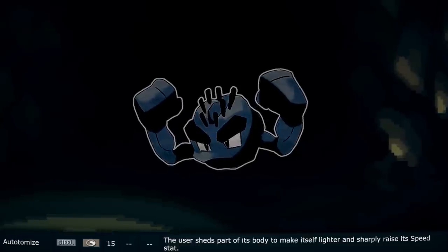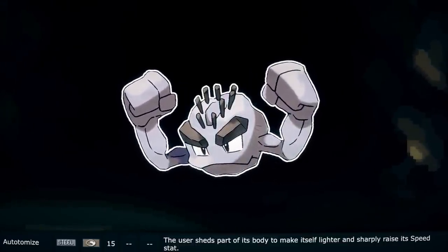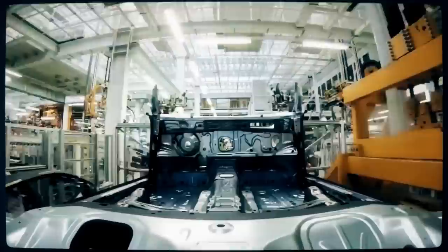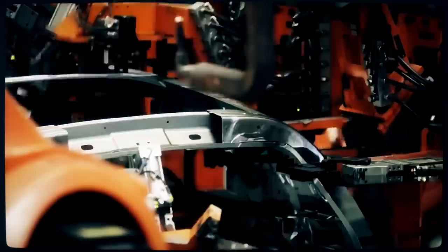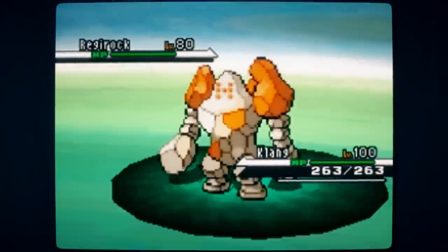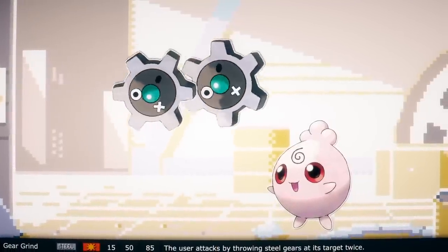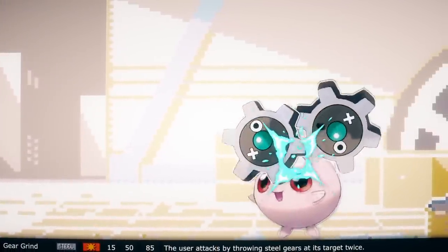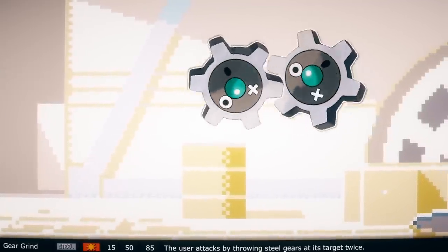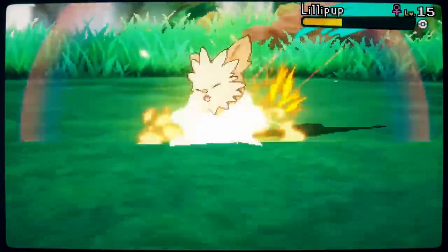Automize is a pretty weird move. The dex states the user sheds part of its body to make itself lighter and sharply raise its speed stat. The user makes itself more efficient to increase speed, much like automation in car manufacturing plants — you reduce size and weight and suddenly all the machines can move quicker. Gear Grind is the signature move of the Klink line. What better move for a bunch of gears than to throw their gears at stuff and repeatedly pinch opponents between them, essentially grinding the gears. Gears are normally made of metal and the Klink line is steel, so they needed a STAB move — steel type it is.